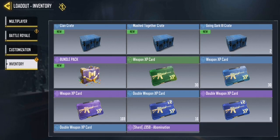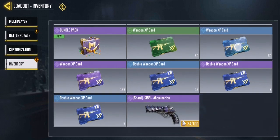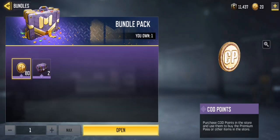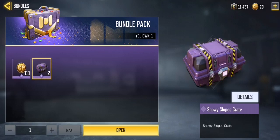These are all my crates, but today I got something a little different. I have the bundle pack — it was only one dollar. Basically you get 80 COD points and you get two snowy slope crates. I got it for a dollar, it's a pretty good deal. Posting this on Christmas day, so let's open it up and see what I win.